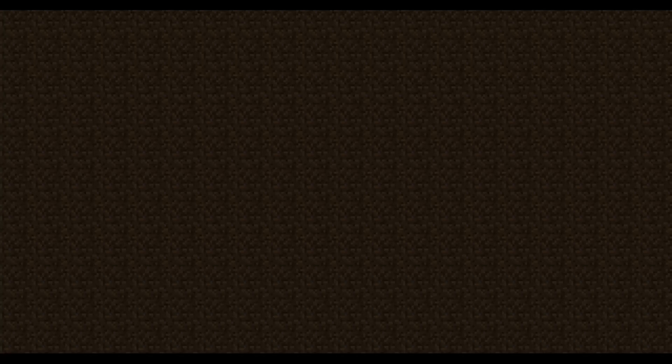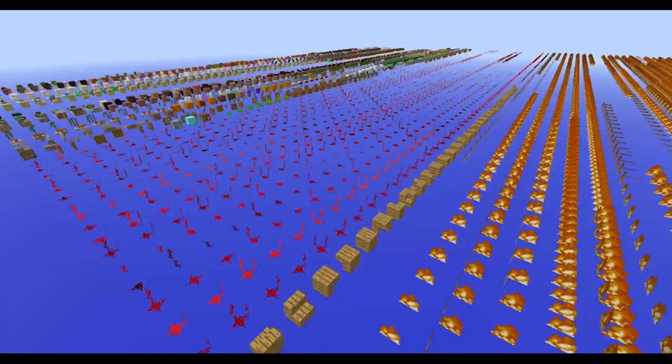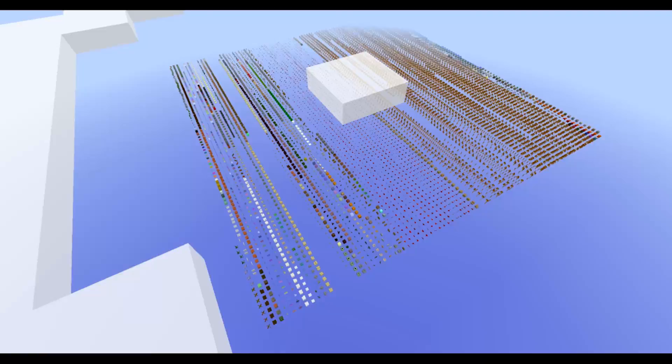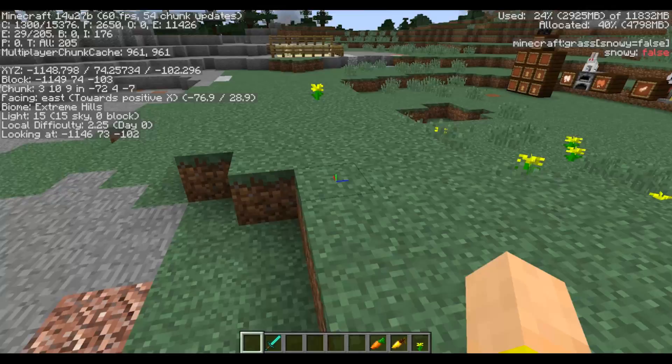Debug Worlds actually got a few upgrades. They show every block in the game, every different state — very useful for resource packs. When you create them now, you can only be in spectator mode. They have all the different variations of redstone, fire, tripwire, stairs, all that good stuff. It doesn't repeat over and over, so it's a lot easier to see all the blocks and all the states in the game. And with F3, you can now actually see some different levels of stuff on blocks — like if a cauldron had water in it, it would tell you the water level.